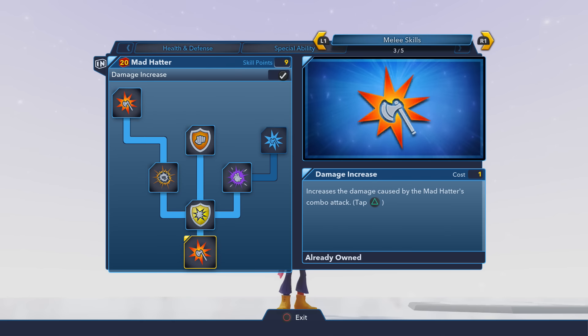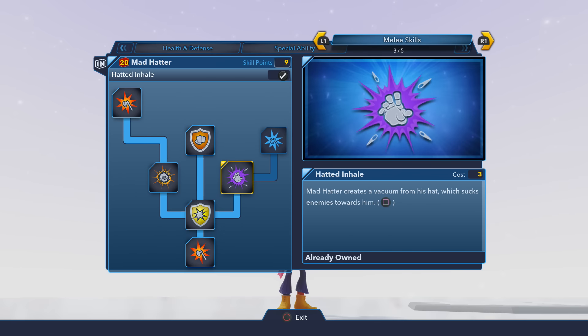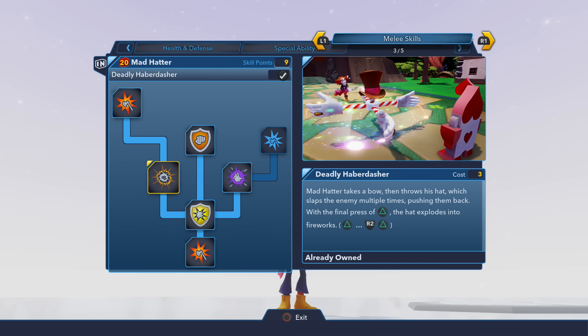In the melee skills, there's some fun stuff such as the Black Tar Blast, which is a nice counter move when you effectively block somebody. You've also got the Confetti Burst, which after deflecting a close range attack you can do this fun counter. There's the Hatted Inhale, where the Mad Hatter creates a vacuum from his hat, kind of like a force pull you see with the Jedi characters. And there's the Deadly Haberdasher, which is a great combo — interesting because it's not a timed melee combo. You also use a ranged button on your controller: melee, ranged, melee.